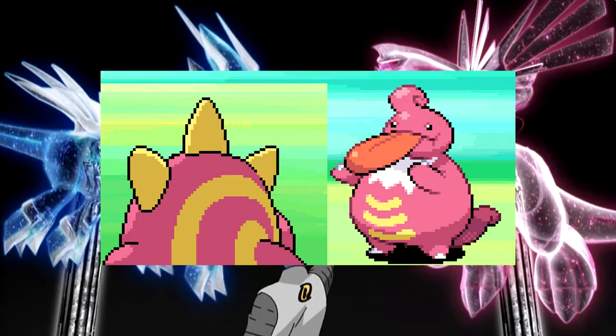Lickilicky — the front-facing sprite is almost identical to the one we get in the final game, but the back sprite had a major revision. It's got spikes and a different pattern on its back — totally different from the Lickilicky we eventually got, and I don't like it. It rubs me the wrong way and freaks me out a little. I'm glad we got the derpy Lickilicky we ended up with.